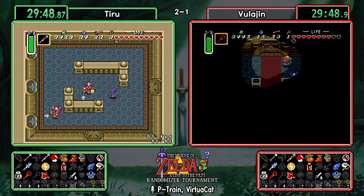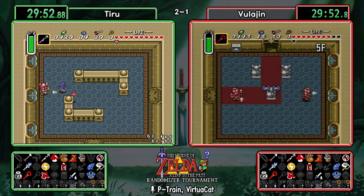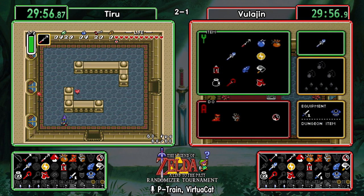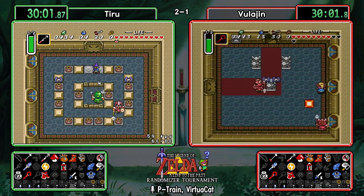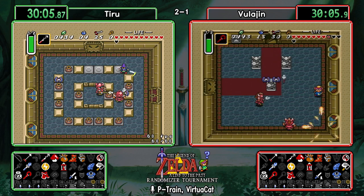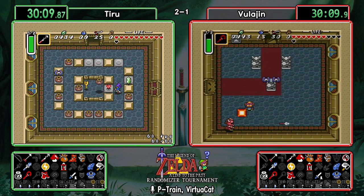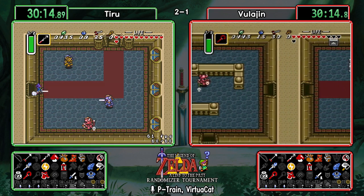They're really feeling that fighter sword — it takes so many hits to defeat these enemies. This is a part of the game where you'd normally be expected to have the master sword, so these enemies are slightly tougher than most you'd see on the overworld. Vula is choosing to take advantage of the Samiria blocks and keep his distance, but he's got enough hearts to get up close and personal with these guards.